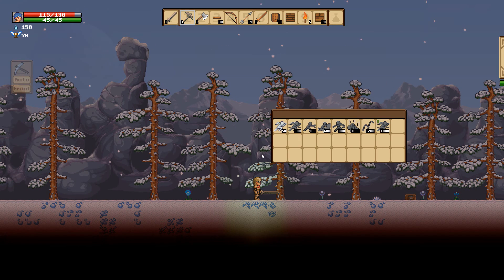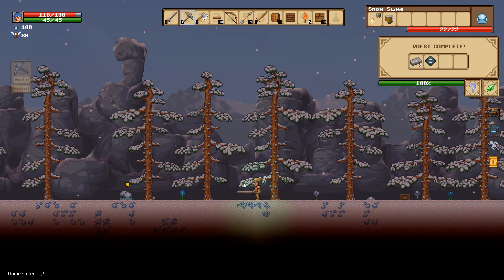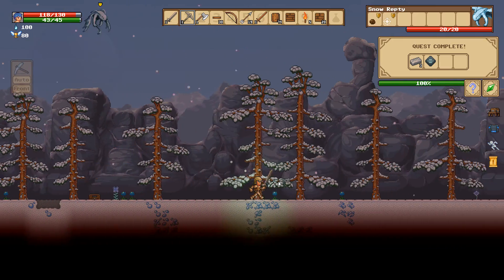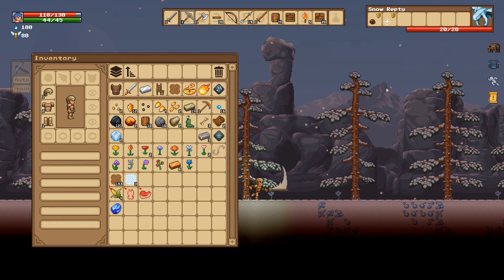We have 150 souls. We only needed 50! There we go — hit space and we sprint! Here's regular movement, and now sprint — it's fairly quick. I'm going to get hit while managing my inventory.